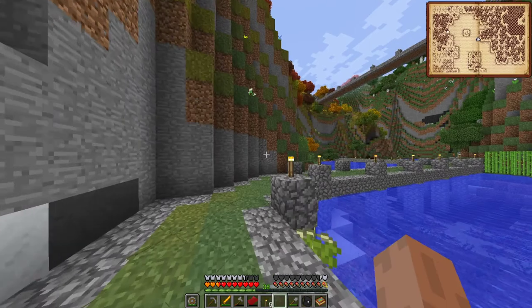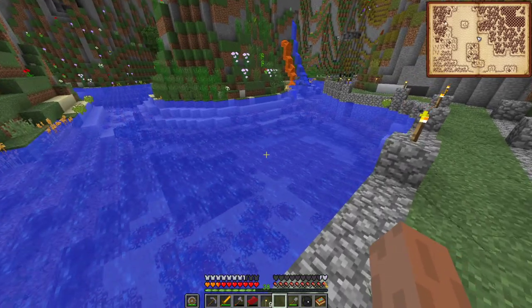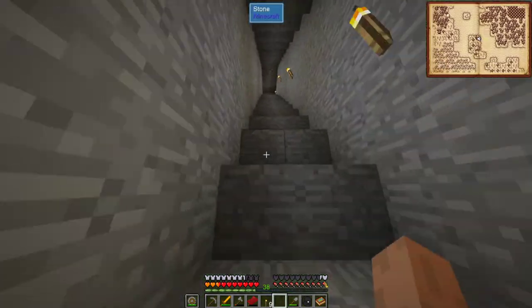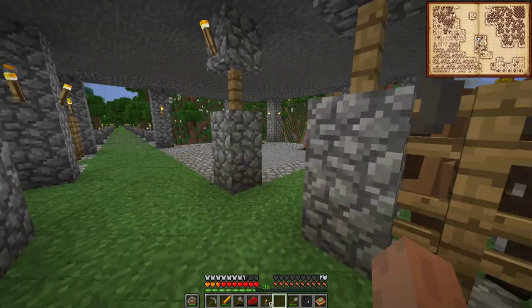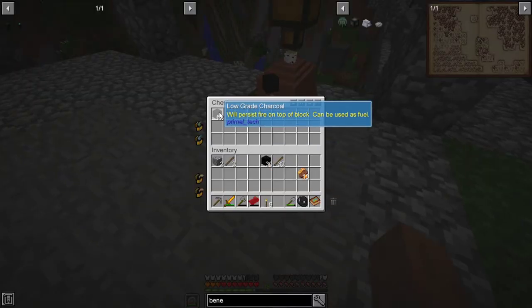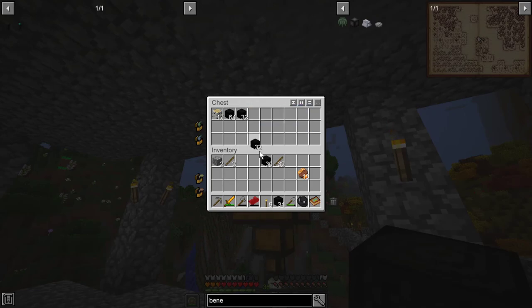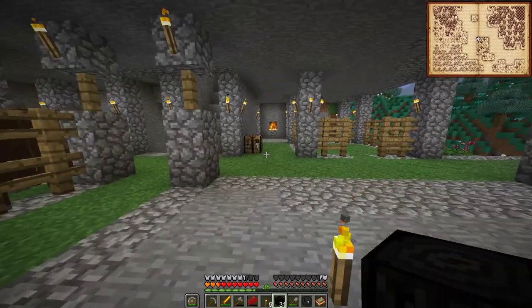Some more trees have grown up on top there. I did craft some more torches and placed those down. Coming back up into the base - when I was out on adventures, I did collect a few things. I have a lot of charcoal going. The low grade charcoal is very useful - it has a good burn time. I'm going to take all of this because we're going to get plenty of it, and since we automated all of this it makes it so much easier to get the charcoal.